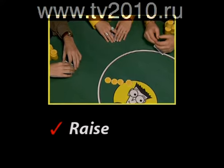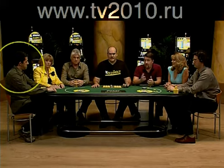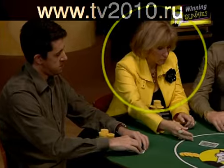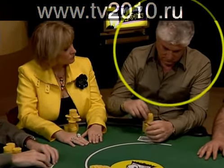In the game we're illustrating, the blinds are $1 and $2, so if Adam raises, he places $4 in the pot, matching the $2 blind and raising it $2. Now assume the first player, Adam, does indeed raise to $4.